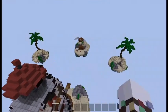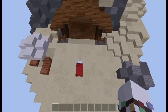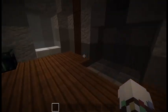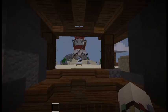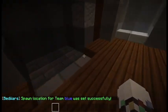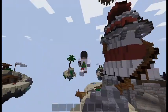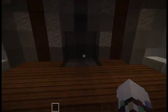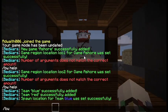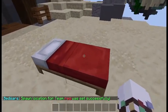Now set the spawn location for each team. Go to the blue base, face the direction you want, and run /bw setspawn ashore blue. The blue spawn location has been added. Then go to the red base and run /bw setspawn ashore red. The red spawn location has been added.